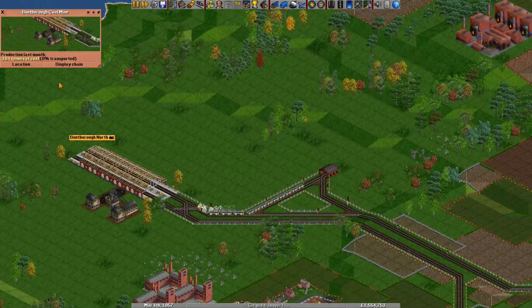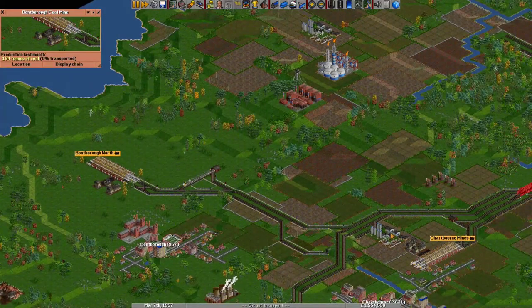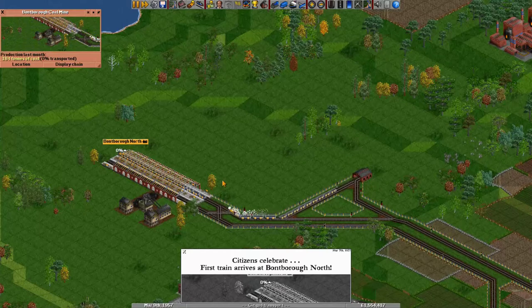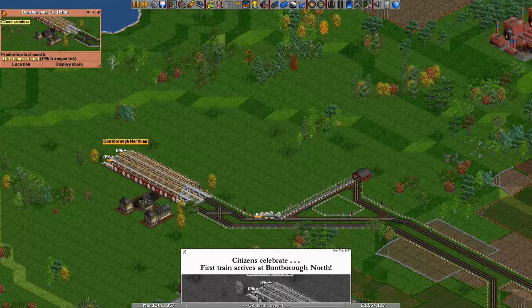This station produces a lot of coal — more than double what the previous station produces. So here I chose to put three trains. You should really look at how much is being produced in order to determine how many trains you will put at a station.